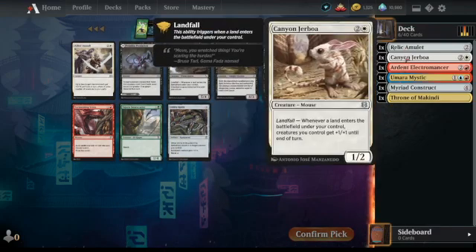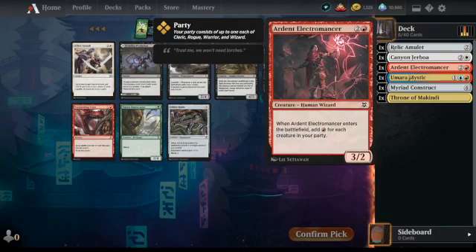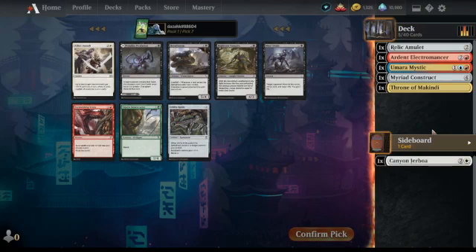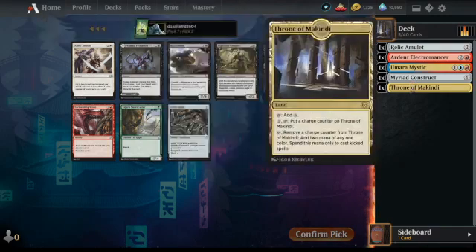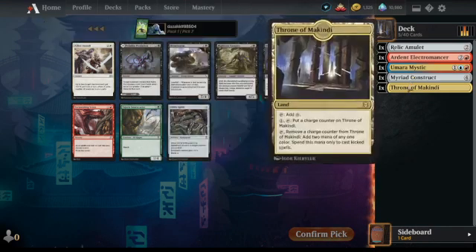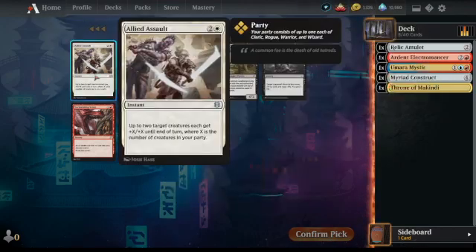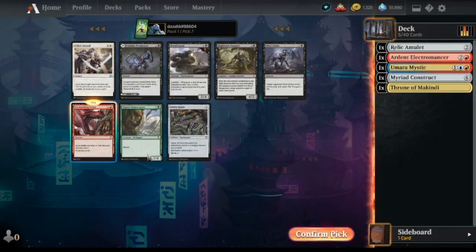I think we've made our decision here — it's going to be blue-red wizards, because we've got three key cards for the deck. I'll probably just drop Canyon Jibba since we're going for two colors. No harm going for Myriad Construct as well. We'll keep Throne of McKindy and decide whether we need to play it later. Tormenting Voice seems like the relevant pick — it's a sorcery — rather than Utility Knife.